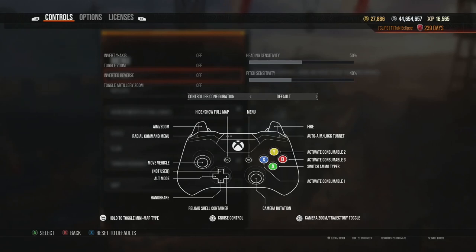One of the big ones is controller configuration. You can pick multiple different ones, but for me personally the key aspect is where the handbrake ends up. The best arrangement is the 'handbrake' configuration, which locates the handbrake on L1 or LB on PS4 or Xbox One.